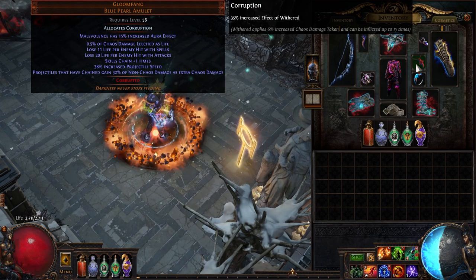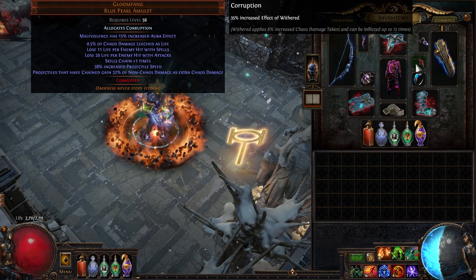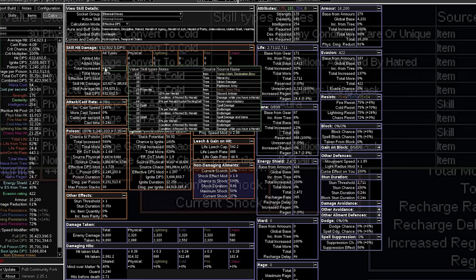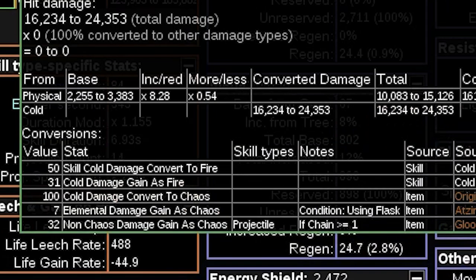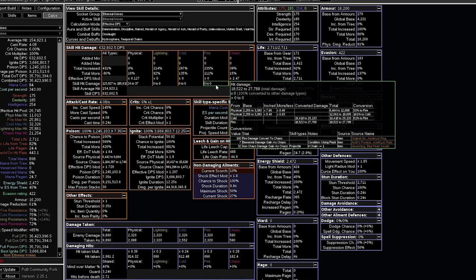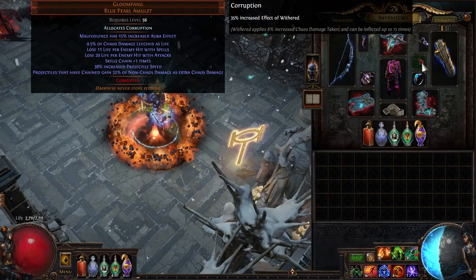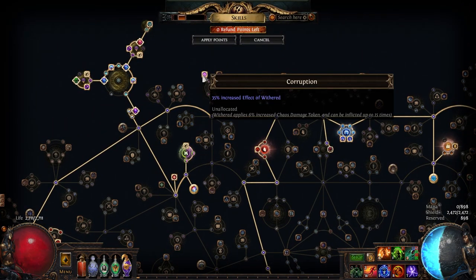Our amulet is Gloomfang. For those unfamiliar, this is the purpose behind using Hydrosphere on bosses, as we're gaining 32% of non-chaos damage as chaos. That means 32% of our physical damage, then 32% of our cold, then 32% of our fire is all gained as extra chaos in addition to the damage we're getting from converting all of that into chaos. If we converted 100% fire to cold, we're gaining 64%, but we only convert 50% of our cold to fire, so that brings us to a total of about 80% more damage from using Hydrosphere. It also gives us our leech and some more projectile speed. We're going to take the corruption notable as almost all chaos damage builds want to take that.